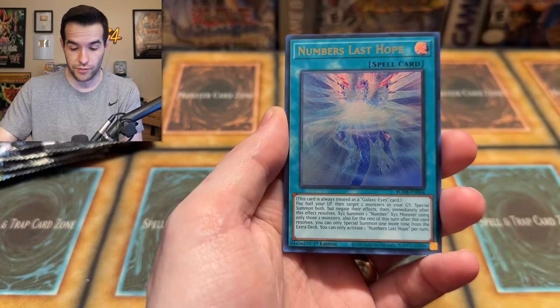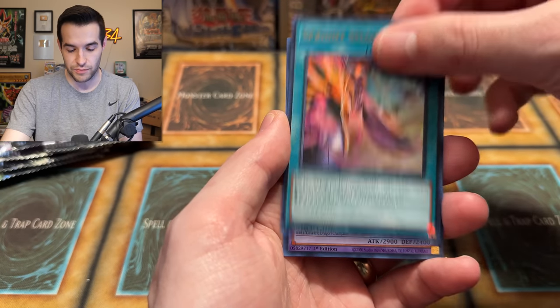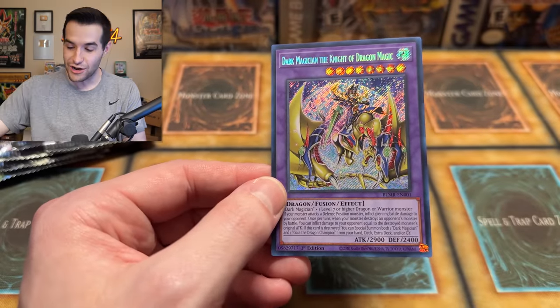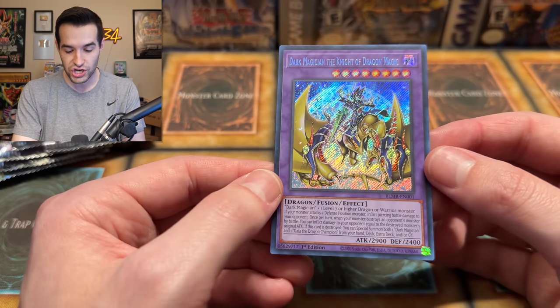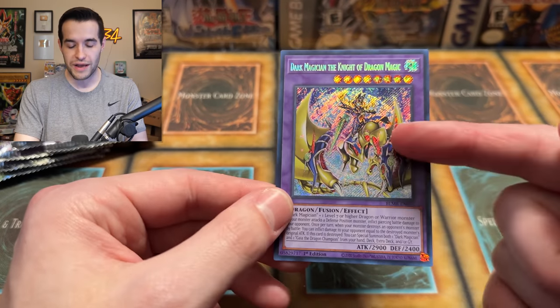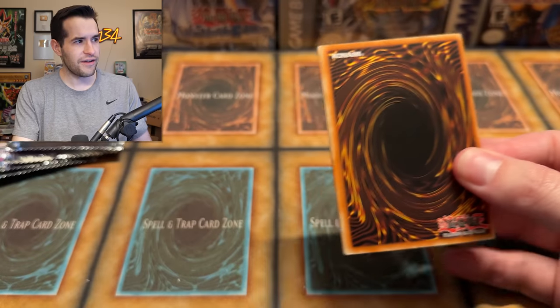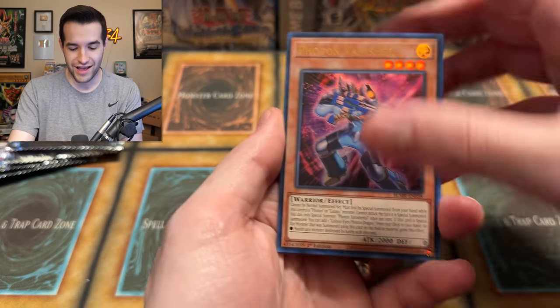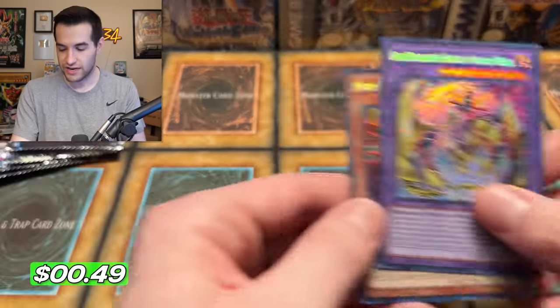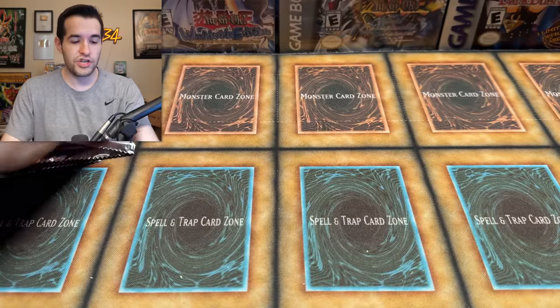Numbers Last Hope. We got Number 65 Djinn Buster. And then — oh, there we go. This is the card: Dark Magician the Knight of Dragon Magic. I didn't know this was in this set. So this is a new Dark Magician — not quite Curse of Dragon. It's level 7 or higher Dragon or Warrior Monster. Somehow a Warrior and a Dark Magician make this Dragon out of nowhere — that is interesting. Does that have a 25th? Because if that has a 25th, that's what I'm going for. Sorry, DAD. You're not getting the search if that thing has a 25th anniversary — this thing better have a 25th anniversary. If it doesn't, I'm calling out Konami.